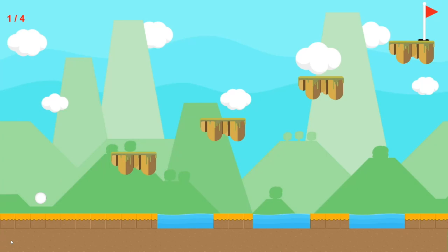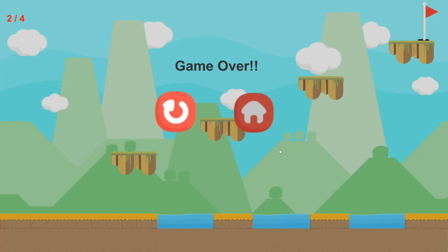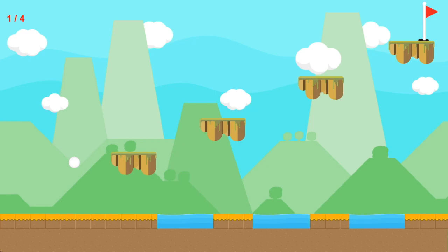So looking at the mark scheme, 'satisfactory' would be key information is shown, consistent graphics, some audio. I think it's probably a little bit better than that. Key information in this game is the number of shots you've got left and the power of your shot, which is nicely displayed. The only thing possibly missing is it would be nice to see when you've used your nudge — you could even vary the number of nudges per level if you wanted. Should we say good? I think so.